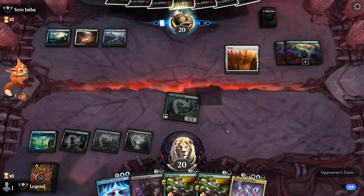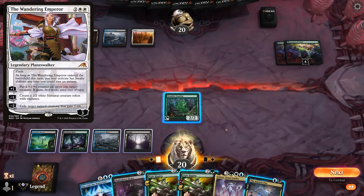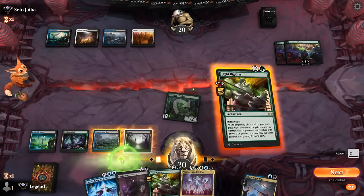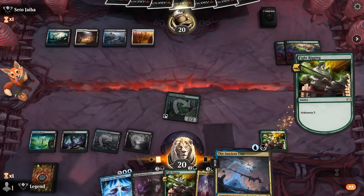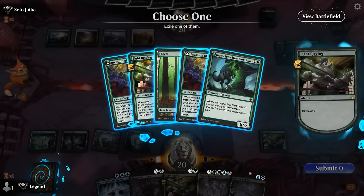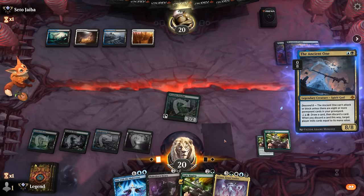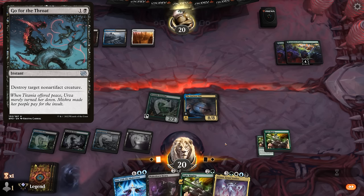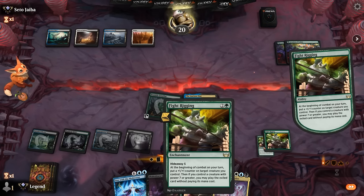Opponent passes once again. Four mana means Wandering Emperor territory — and an Ancient One. We could potentially combo off with Fight Rigging here if we tap carefully. Hideaway finds another Fight Rigging. Let's see if we can stick the landing. We don't care about Wandering Emperor — probably opponent goes for the throat or maybe the new Get Lost. Probably should have put the counter on Familiar since Ancient One is large enough to enable it anyway and that could have grown Familiar in the meantime.